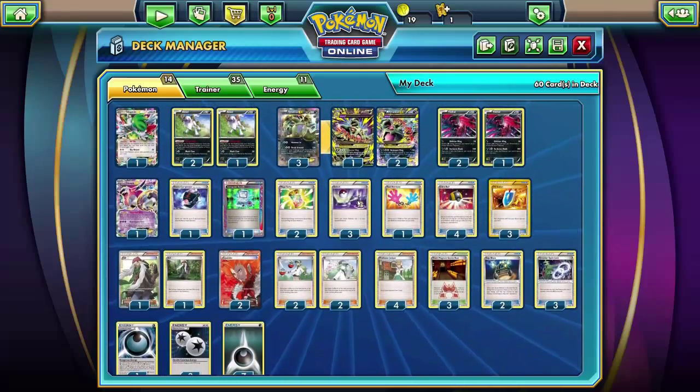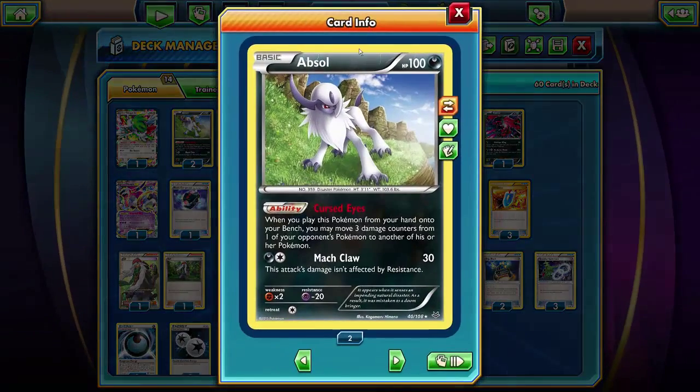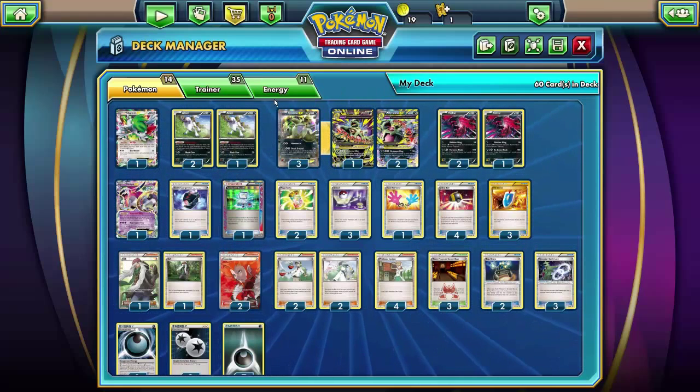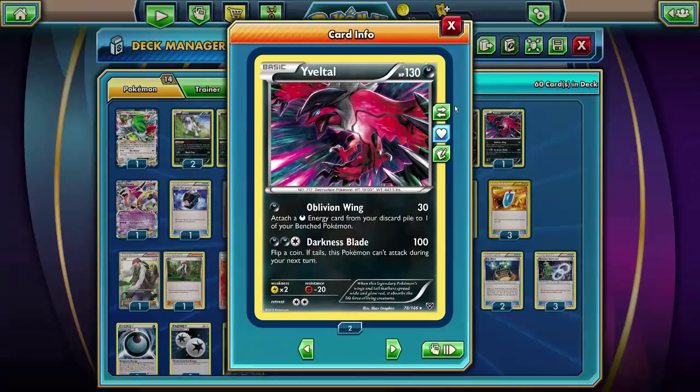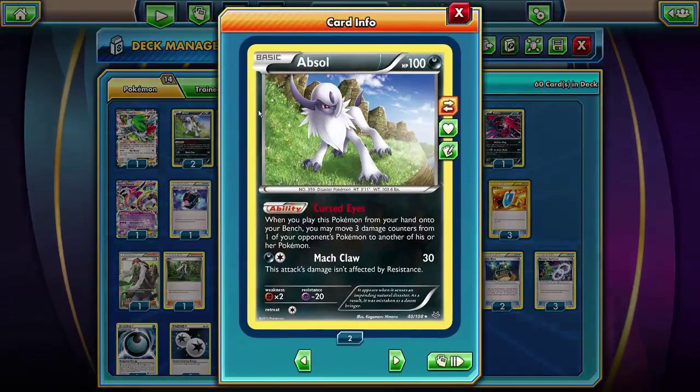It's not the greatest card in my opinion, but I'll show you this decklist because some people think it has potential, and it does have some potential I guess. You can definitely try Foretress with the ability to do 10 damage to all your opponent's Pokemon upon evolving. Or you can use the Bats from Phantom Forces, which do 20 damage when evolving into Golbat and 30 damage when evolving into Crobat. And you can choose which of your opponent's Pokemon to put that damage on.